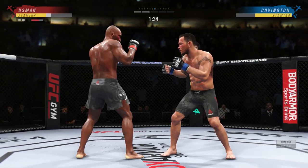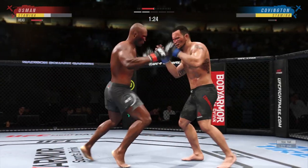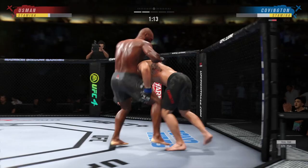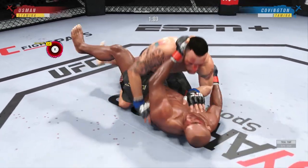Next up, for trips and throws — to put your leg and flip someone or trip them — is R1 and X, or R1 and circle, depending on which hand you've got in start, because you'll need to use your back leg to flip someone over, trip them, or throw them inside the clinch. Next we have submissions, which is L2, R1 and square, or L2, R1 and triangle.